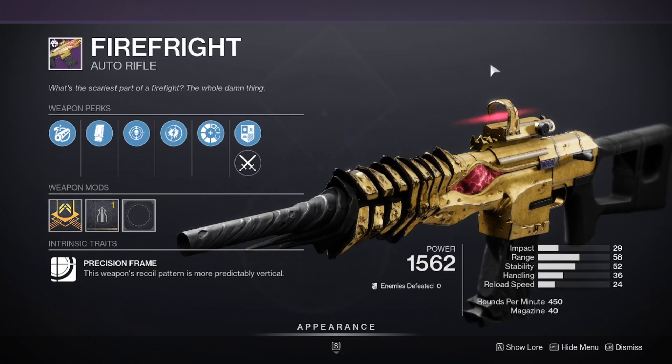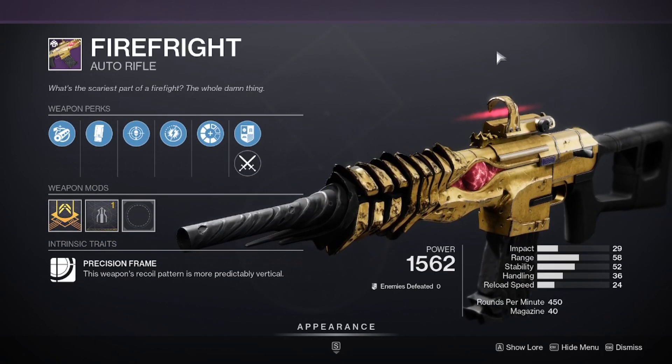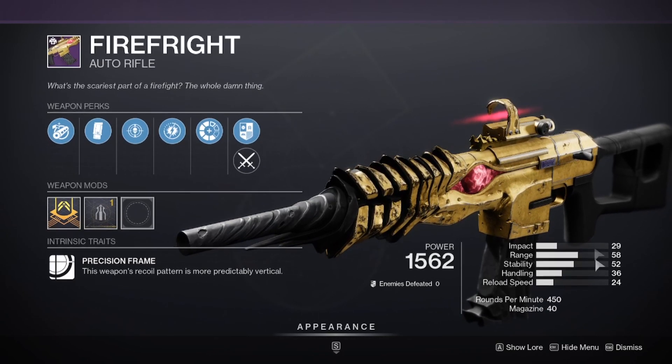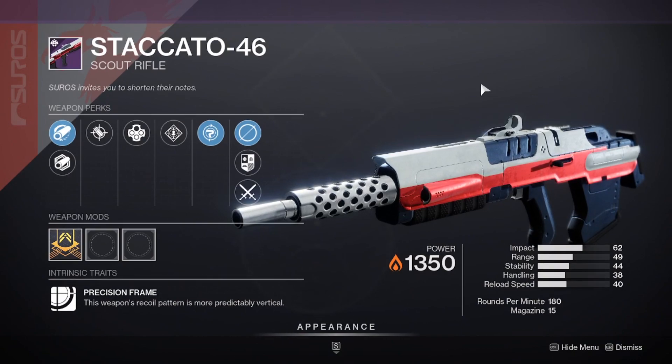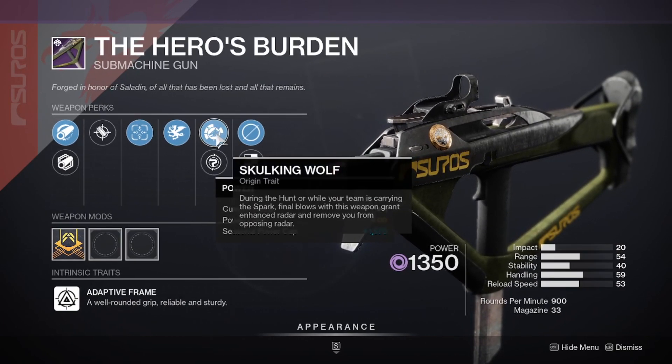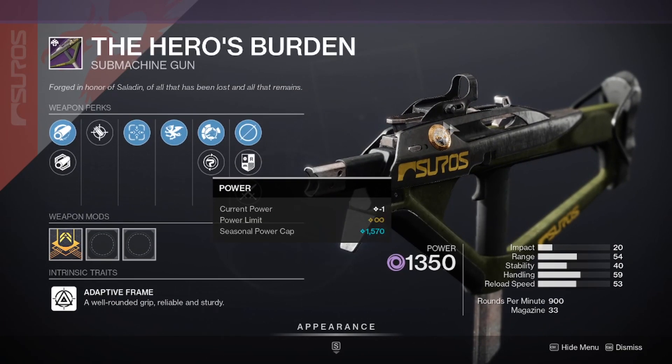There's also a sneaky auto rifle that didn't appear in my collections — the Fire Fright — which is a new auto rifle this season and is on the season pass if you're interested. Then with a bit of a question mark, we have the Statico 46, a new scout rifle, and a new SMG called the Hero's Burden, which appears to be an Iron Banner SMG, so it'll be interesting to get when Iron Banner comes around.